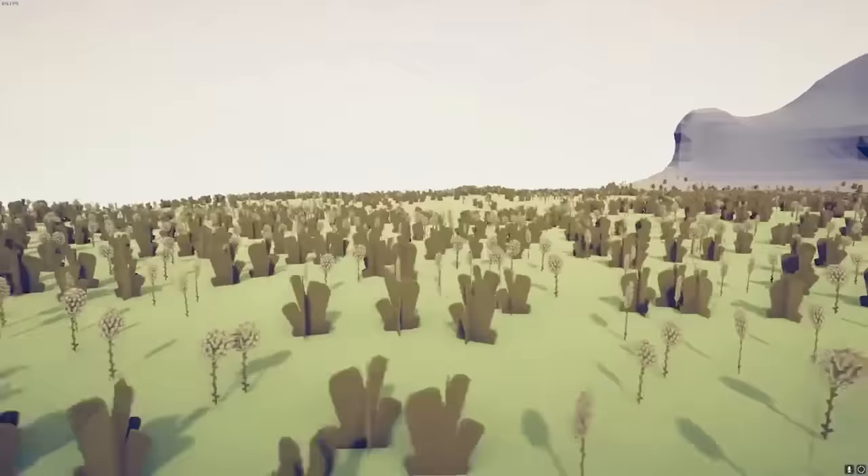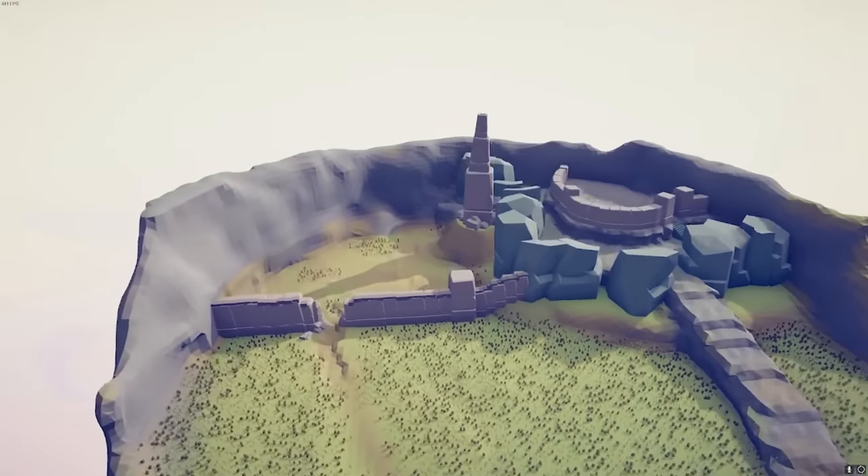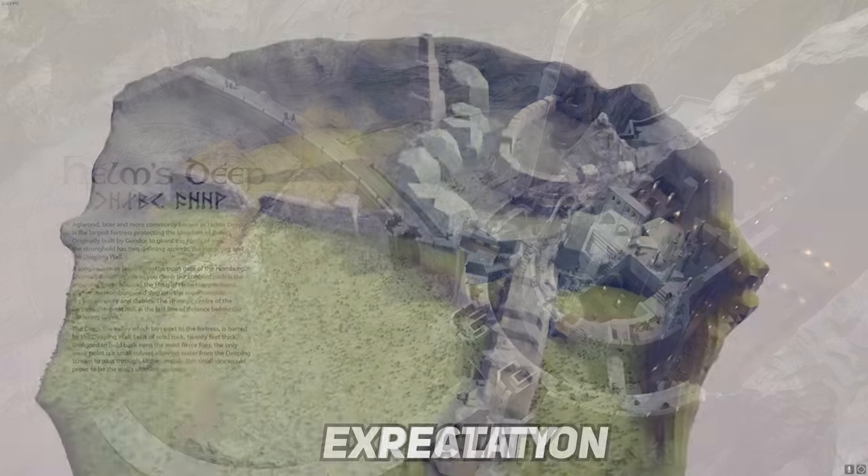This is so dumb. They're just plants. How could this be one of the best maps in Totally Accurate Battle Simulator? Well, because look at it. This is Helm's Deep.